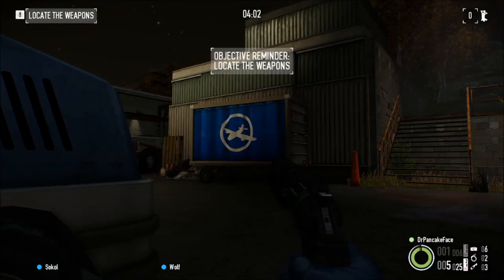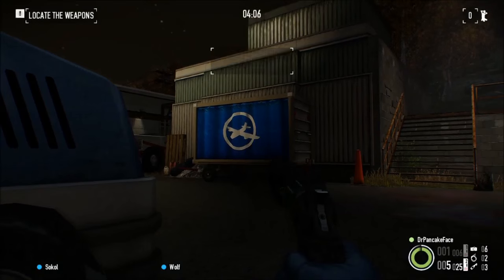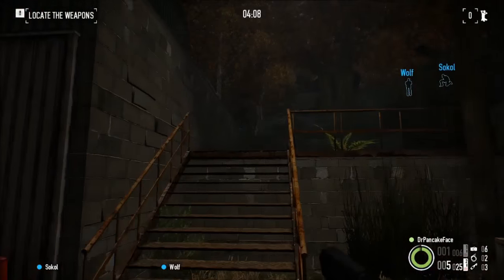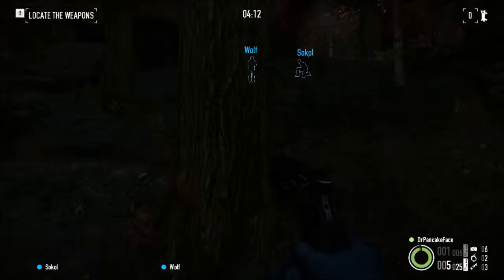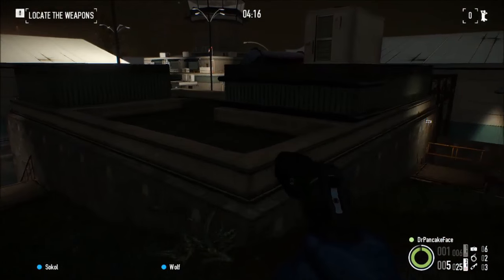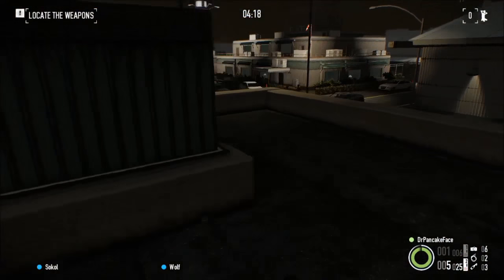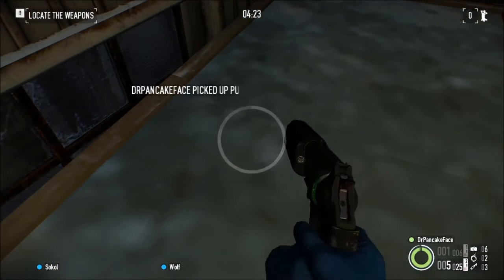Here we got package number 9, it is right on top of this little food trolley here, which is right next to this building, next to where you spawn. There is where you spawn, you come down the hill, there is this little building right here. Jump down onto this little food thing and there we go, package number 9.